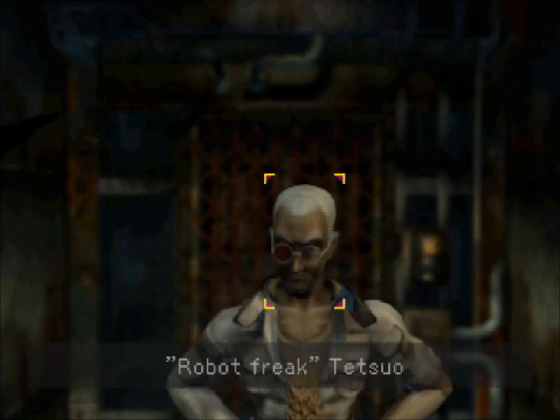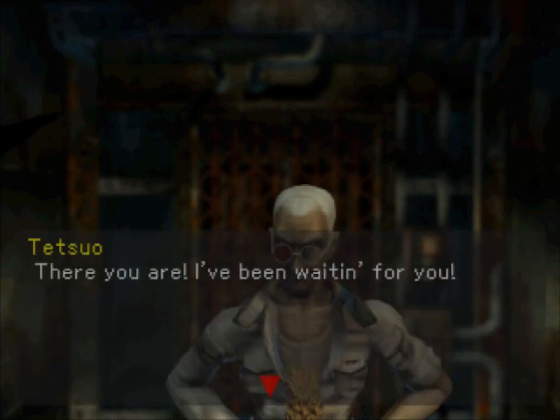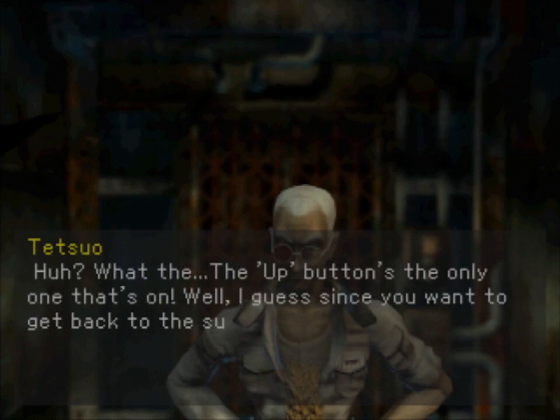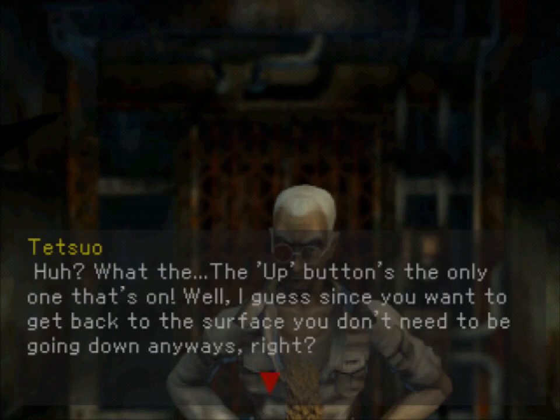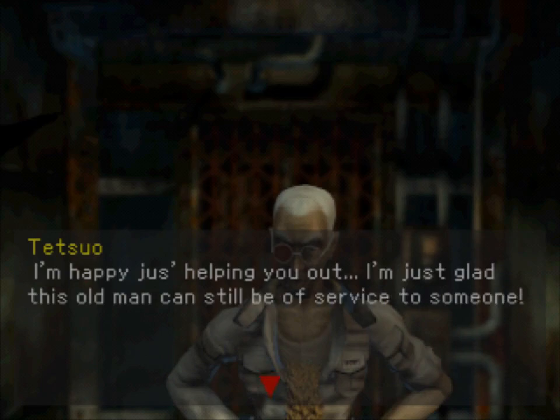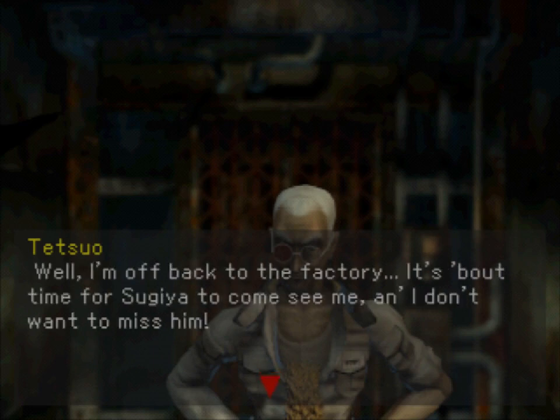Robot Freak Tetsuyo is pretty competent and just magically fixes the elevator. I am very tired of the second floor at this point. What's even better is that the elevator only goes up, which means we don't have to go deeper into this horrible Tokyo Mesh, we don't have to deal with this monster anymore, and we can finally get out of here. We get one last option of whether or not we want to ride the elevator.